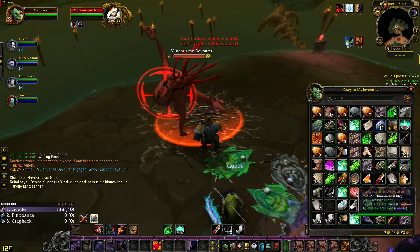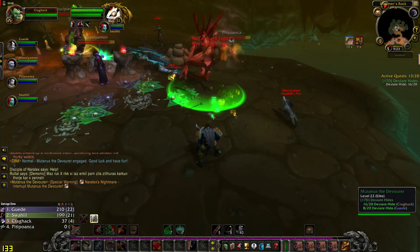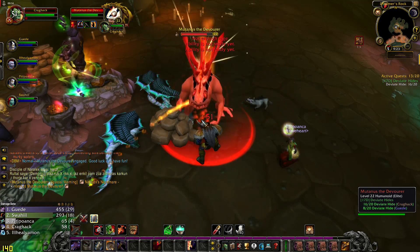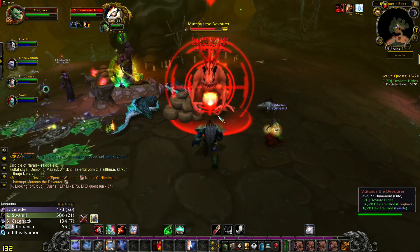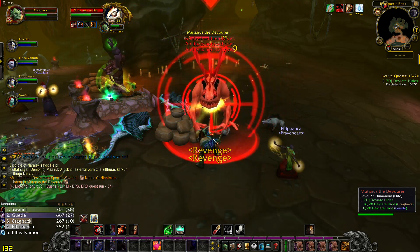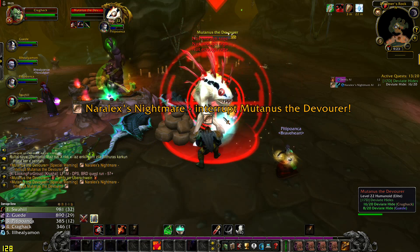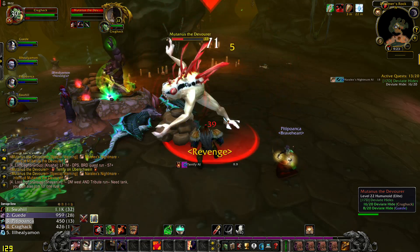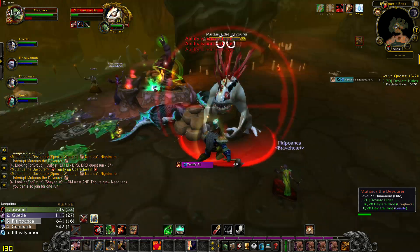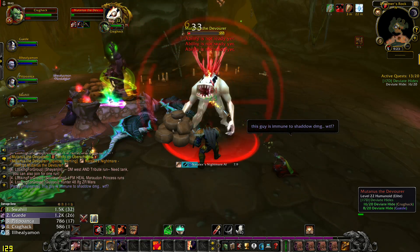Mutinus the Devourer — last boss of Wailing Caverns. She has a fear ability, which you also need to interrupt. He will drop your quest item — be sure to pick it up.